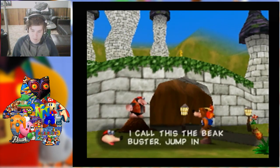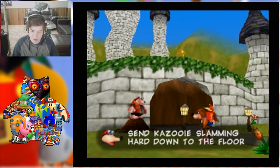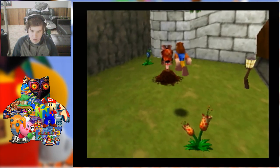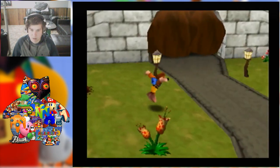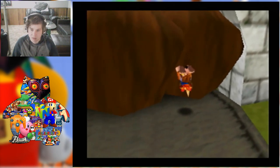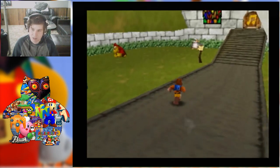The game calls this the Beat Buster: jump into the air, then press Z to send Kazooie slamming hard down to the floor. Alright, got that move. Oh wow, that worked! It just made sense — he literally just told me to do it.